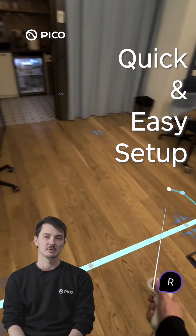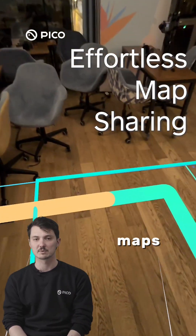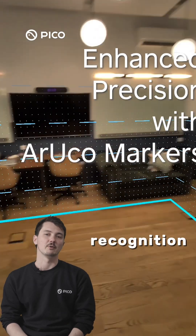Quick and easy setup: create a high accuracy map in just a few minutes. Effortless map sharing — export and import maps between devices with a simple drag and drop. Enhance precision with Aruko markers to reduce drifting and map recognition time.